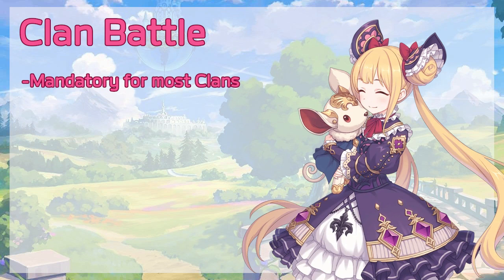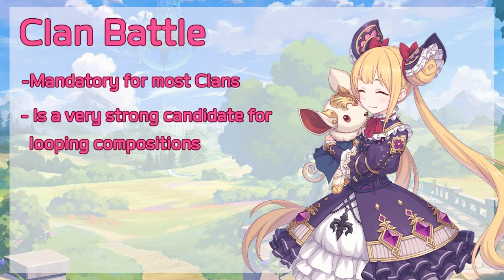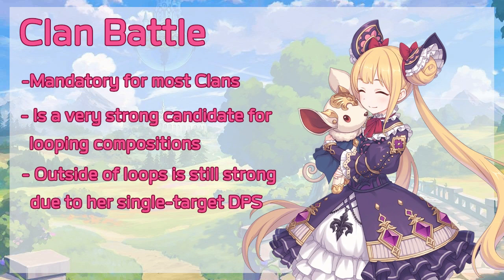For Clan Battle, Luna will be mandatory for most clans. This is because of Loops, where TP is extremely important in being able to continue them. Loops are the concept of consistently activating the boss's Union Bursts — you take damage, gain TP from that damage, and do enough damage with your Union Bursts to activate the boss's Union Bursts again. Even outside of Loops, as Luna is a strong single target mage in her own right, she is still extremely good and used often. Eventually she may fall out of favor in Clan Battle, but will return when her UE is released. Therefore, I rate her a 9 out of 10 for Clan Battle.